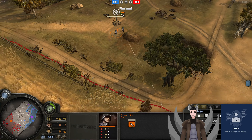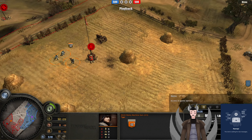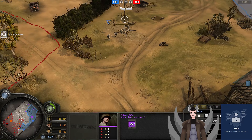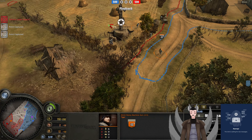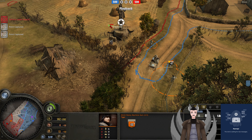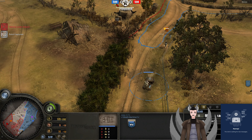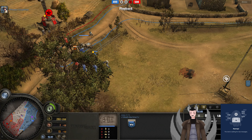Over here we have the Jeep starting to engage the pioneers, getting some damage in. Pioneers are kept with the VP as the MG-42 starts to make its way forward. Up here we do have a rifleman squad as well as the engineers coming from these points. Northern sector is completely uncontested — the point is ours! The Jeep does go ahead and rush down the MG-42, getting some good damage onto it. The MG-42's crew gains some damage as well, and he has packed up the MG-42.